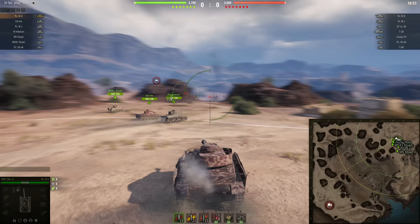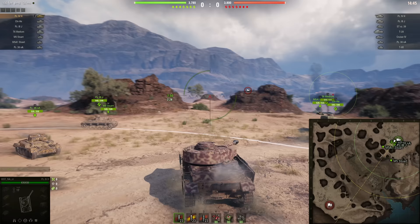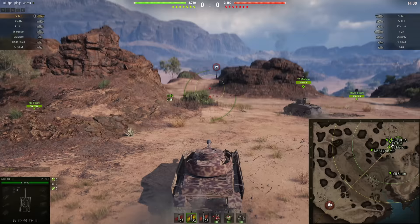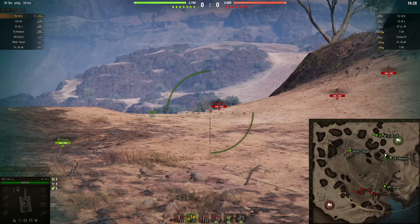Here we are folks in the Panzer IV on this beautiful desert map. This actually looks really cool and we have our pretty sick-looking desert camo on our Panzer IV. Let's begin and start loading some armor-piercing ammunition right off the bat — do not want to mess around with HE immediately.